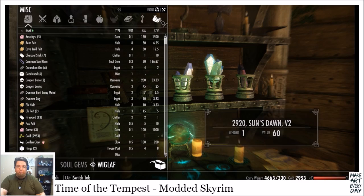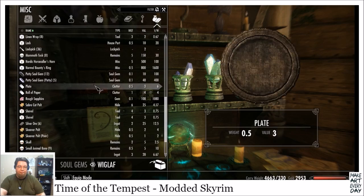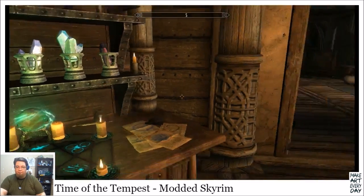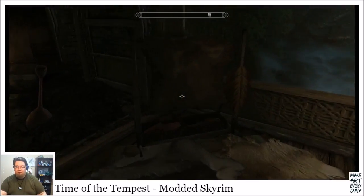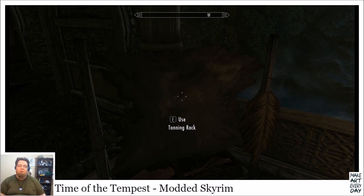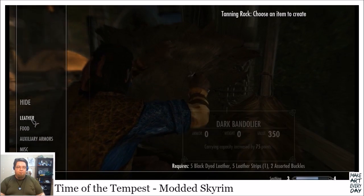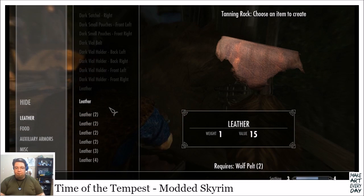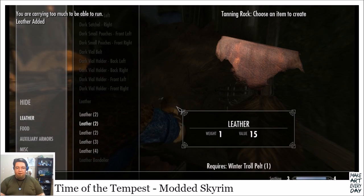The first thing we need to do is sort of parcel out some of our items. We got all this crap that we have to go through to turn it into raw materials. Thanks to Complete Crafting, we can salvage it. So I can take my leather and I can turn my wolf pelts into leather. Troll pelts too.